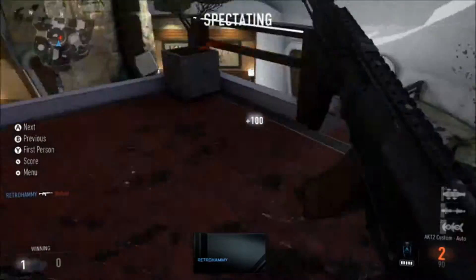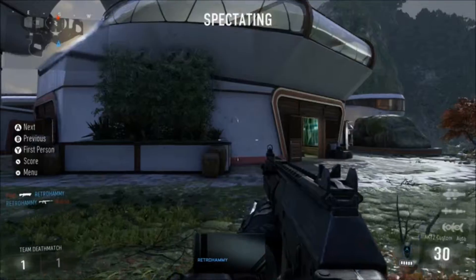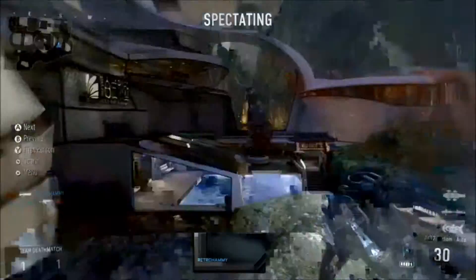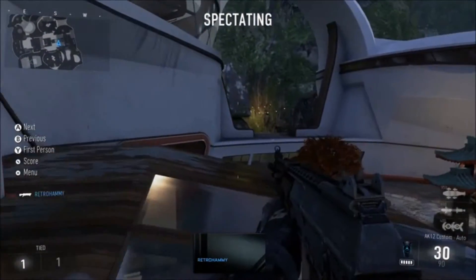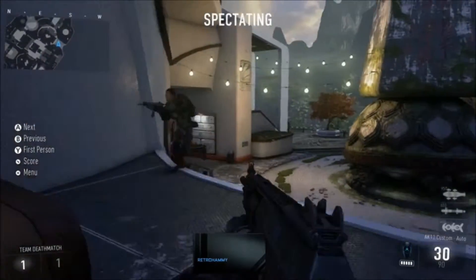We'll be talking about the AK-12 and the BAL-27. The AK-12 is currently the most powerful assault rifle and all-around weapon on Advanced Warfare, and me and Walker both have loadouts, because the AK-12 has various attachments.